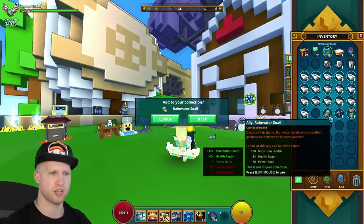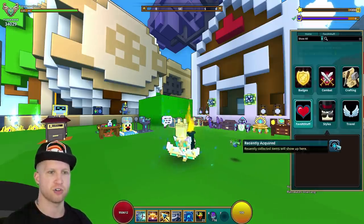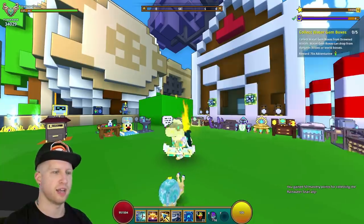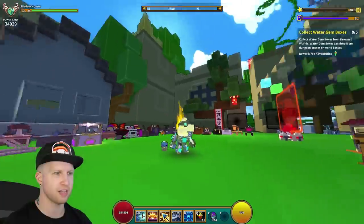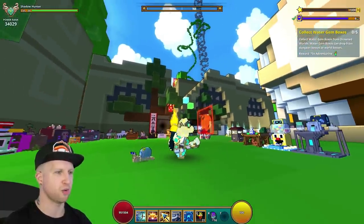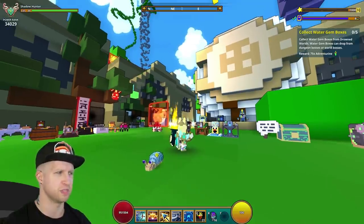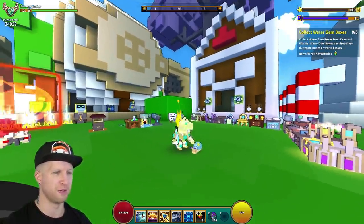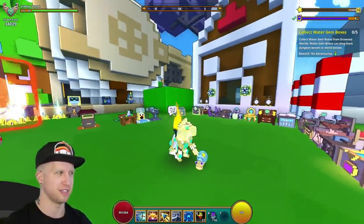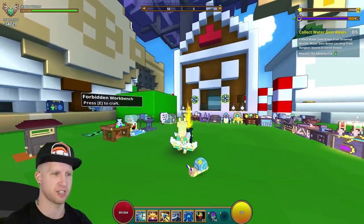We've got the Rainwater Snail, which is going to give 120 max health and 24 health regen — kind of useless, but whatever. He's just a snail, so nothing really super impressive. He kind of looks cute though. It reminds me of Maple Story — anybody else get vibes from other games? I still actually really like this guy because there's just something about those snails that I find appealing.